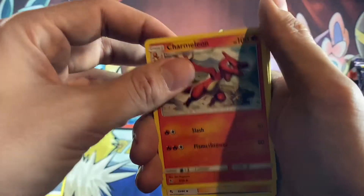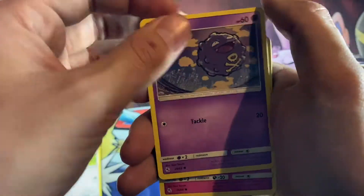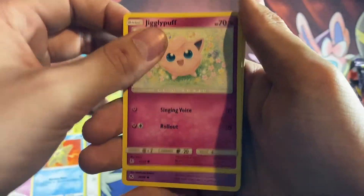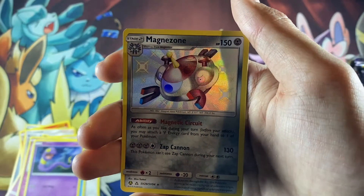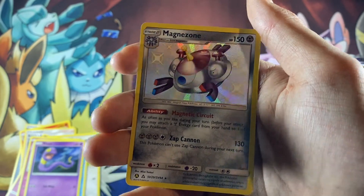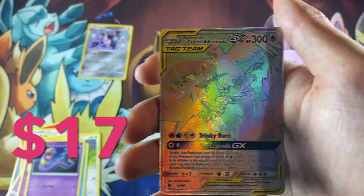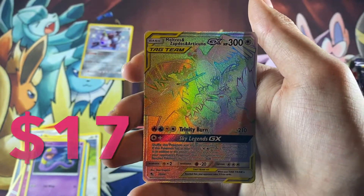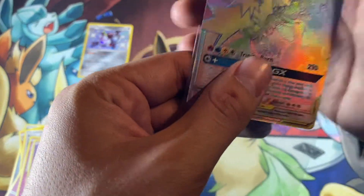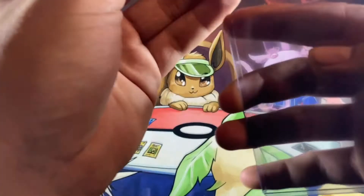We got Steel-type Energy, Charmeleon, Brock's Grit, Farfetch'd, Koffing, Clefairy, Staryu, Jigglypuff, Eevee. Oh — we got a Holofoil Shiny Magnezone in our first pack! Can we get a double hit? Oh my gosh! We got the Moltres, Zapdos, Articuno GX. Oh, we got the Rainbow! That's awesome! That is absolutely amazing. We got a God Pack — by far, this is a God Pack.